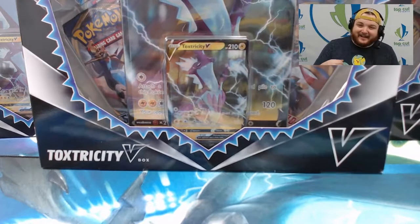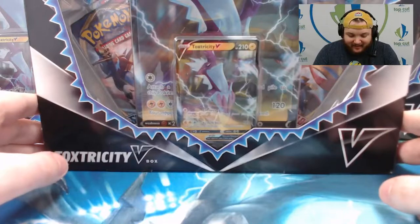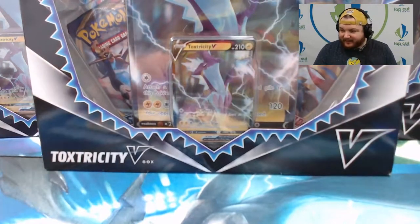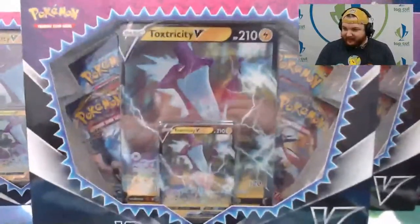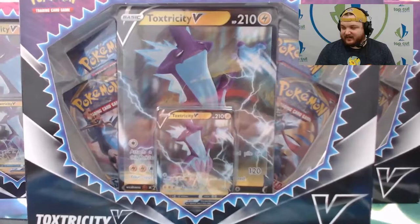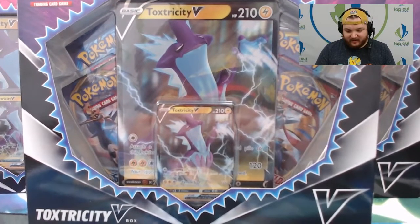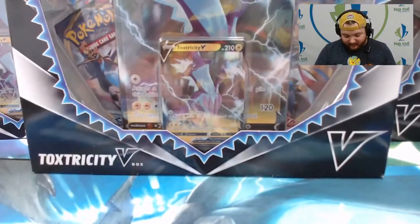What's up YouTube? Dan here with Top Cut Network and today I've got 10 Toxtricity V boxes that we're going to be opening. I'm very excited about these. 4 packs come in these boxes including 2 Sword and Shield, a Cosmic Eclipse pack, and an Evolutions pack.